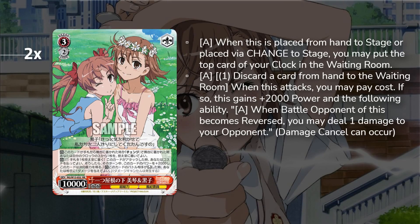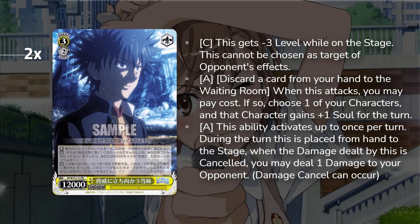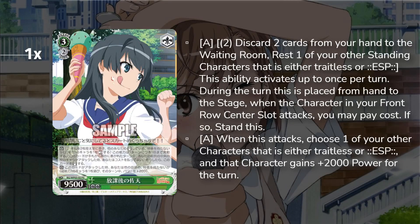We've got Toma — also known as my son. He's three soul but also has minus three level on stage, so he's a three-soul 12k who is level zero on stage. On attack you can discard any card to gain one soul and give a character a soul — including himself — so you can do weird side attack shenanigans. On the turn he's placed, he cancel-burns. So he's a three-soul cancel burn, level zero on stage, ditch-a-card, pump-a-soul finisher.